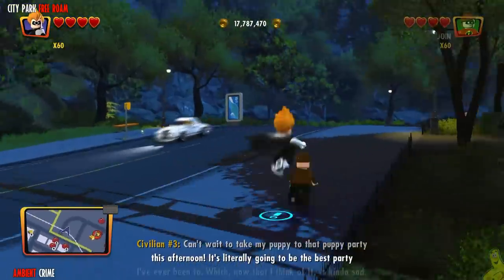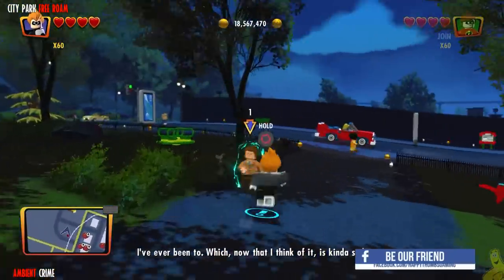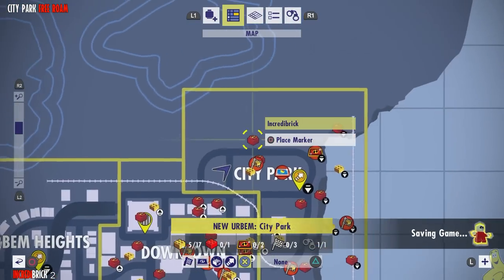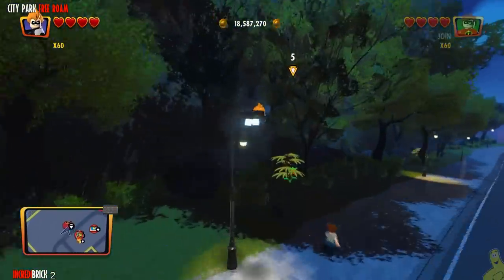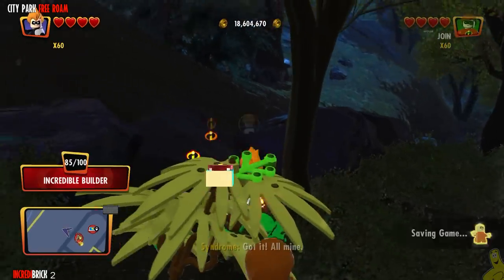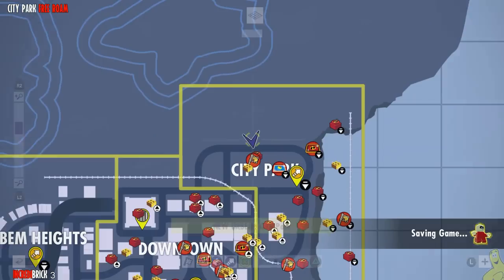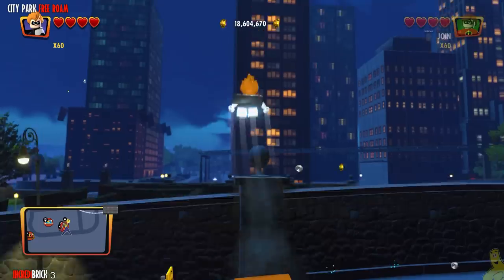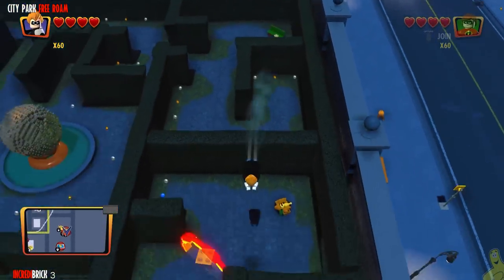There's an ambient crime happening here and although we've already solved all of these, we're going to grab them because we're good citizens — we like to make sure our peoples are protected. We also get a few studs, and with our 60x multiplier on those chips stack up quickly. Next up we got another incredibrick just on the outside of the maze walls on the opposite side from where we've been.